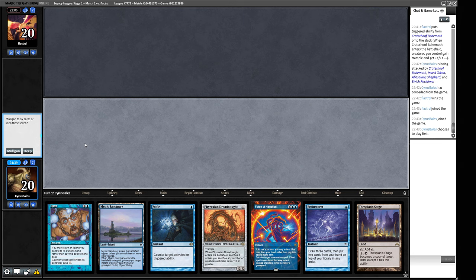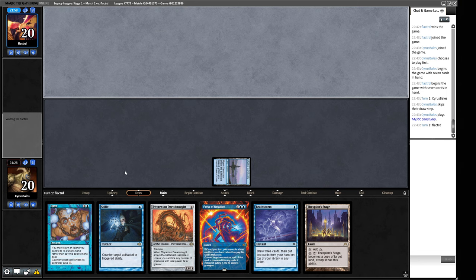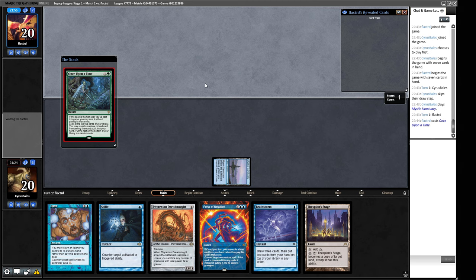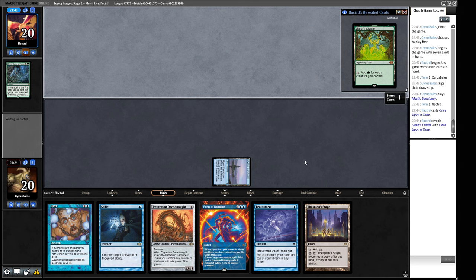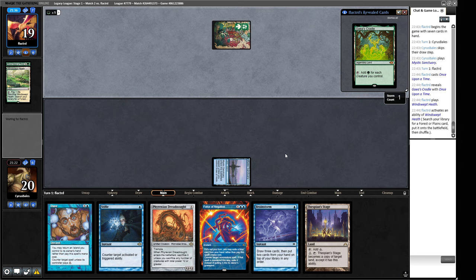This is a turn two Dreadnought with a little bit of protection. We do have to play a turn one Mystic Sanctuary, which always makes me sad. We've got the Force of Negation and we've got the Daze. I'd rather not have to Daze because bouncing a come-into-play tapped land feels terrible. Once Upon a Time — I think we are not counterspelling this. Green Sun's Zenith is worth a counterspell if it's X equals one. Windswept Heath from our opponent — they're cracking it immediately for a basic land. They're worried we might have Wastelands.